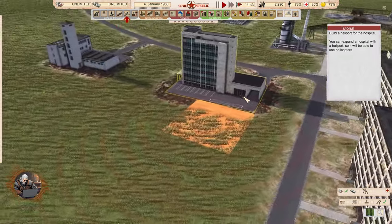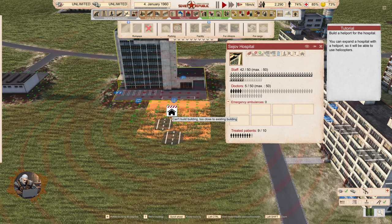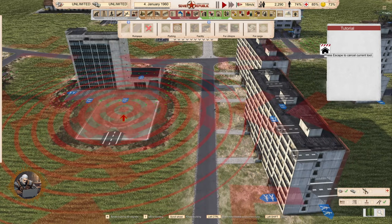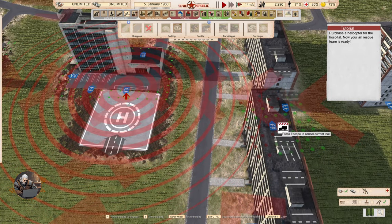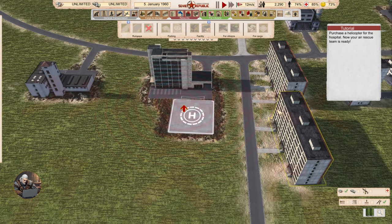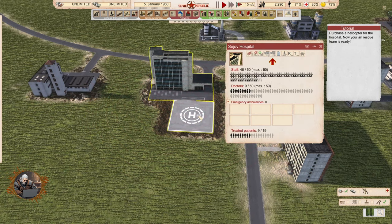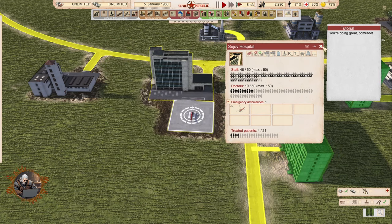It's not on top — come on! Heliport, there we go. One thing this game could do absolutely best is if they made all the factories with modules, but I don't think it's possible at the moment — would be great though. Purchase a helicopter for the hospital. Now your air rescue team is ready. You're doing great, comrade.